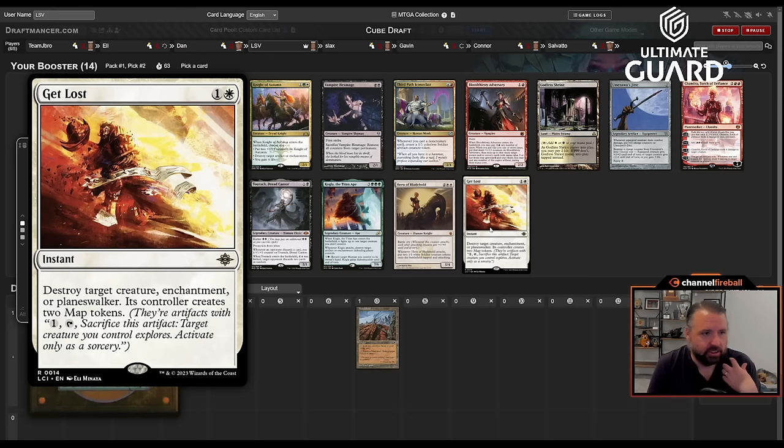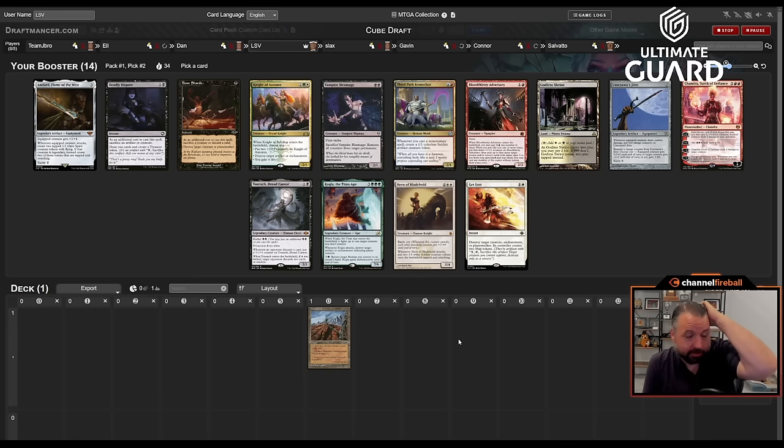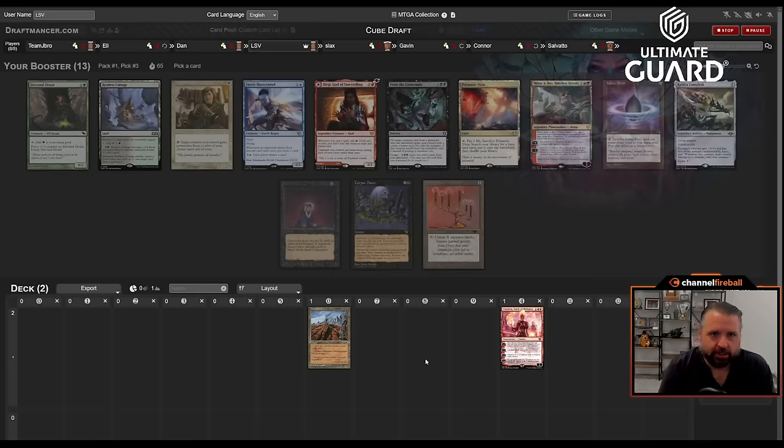Pack two is pretty mid. There's a new card from Lost Caverns: Get Lost — destroy target creature, enchantment, or planeswalker, and the controller creates two map tokens. Pretty good removal spell. I could take Urza's Saga, or Third Path Iconoclast if I'd taken Mox Opal. There's Chandra too. Get Lost hits creatures, enchantments, and planeswalkers, and giving two map tokens isn't the end of the world.